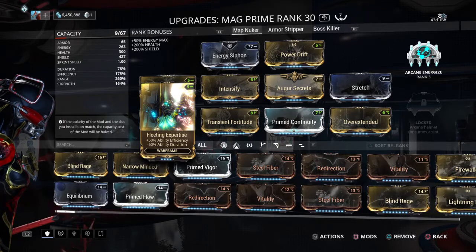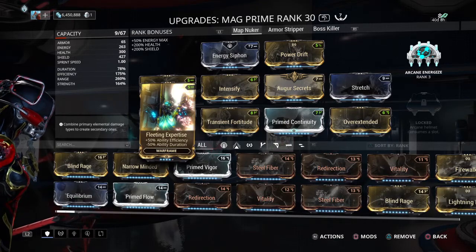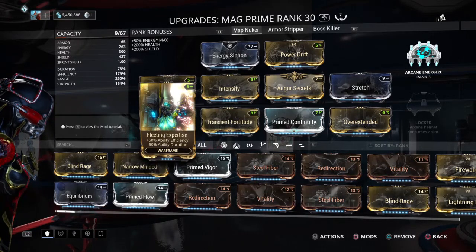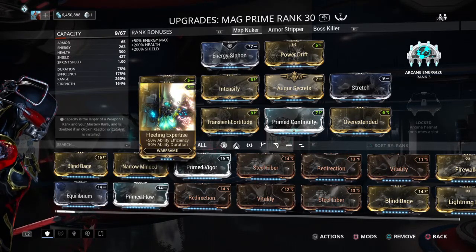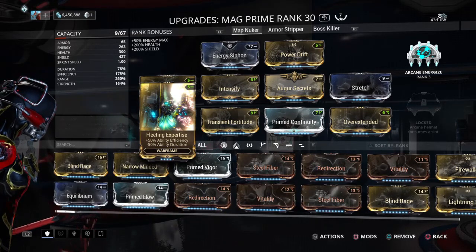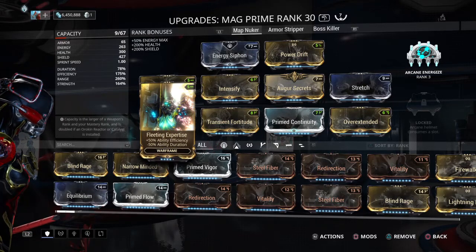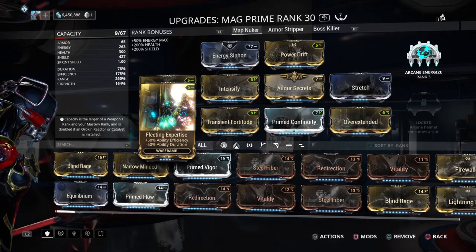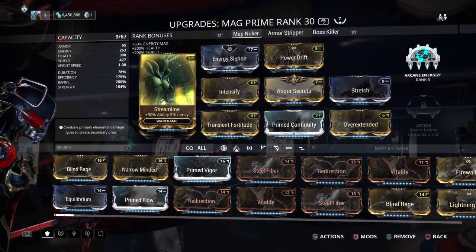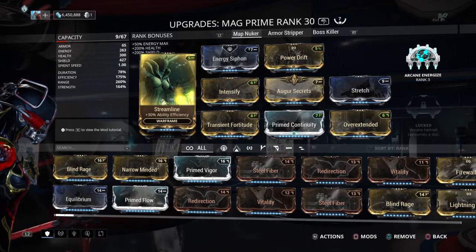With this build we have max efficiency, some serious range, good strength, and not a phenomenal amount of duration, but we use Prime Continuity to offset Transient Fortitude and Fleeting Expertise. It's critical to have a Rank 4 Fleeting Expertise because you get 10% more duration, and there's no upside to having maxed Fleeting Expertise since there are no channeling abilities on Mag — these are all single cast.